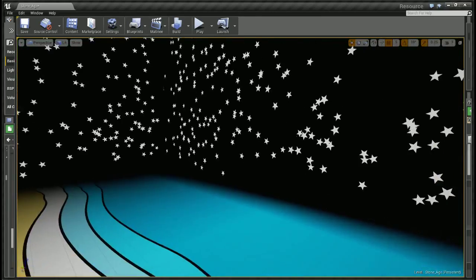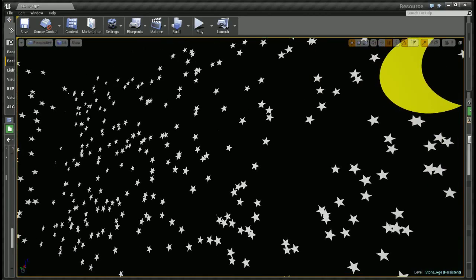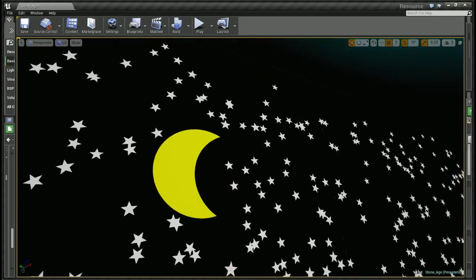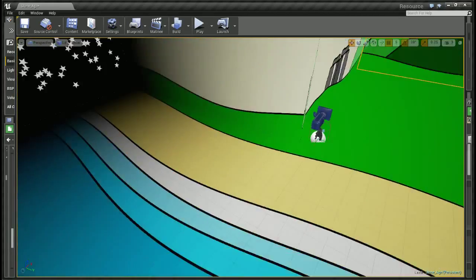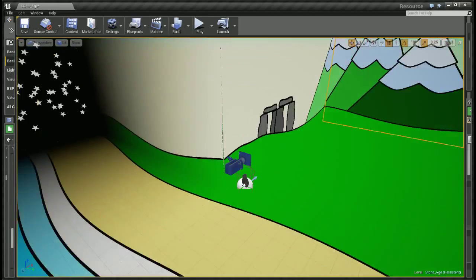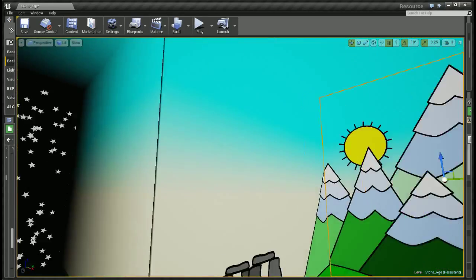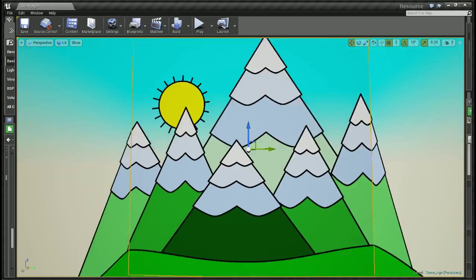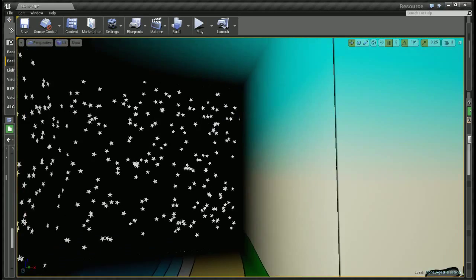Got some stars off here in the background. Moon, ocean, beach. I made all this seamless graphics on Inkscape. It's vector graphics — pretty cool, looks pretty good.